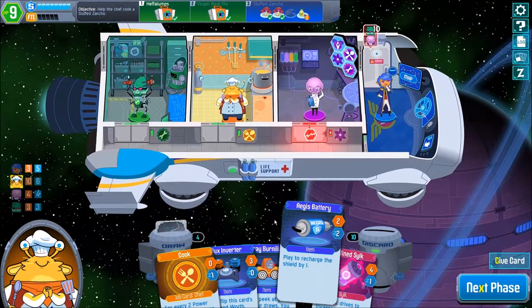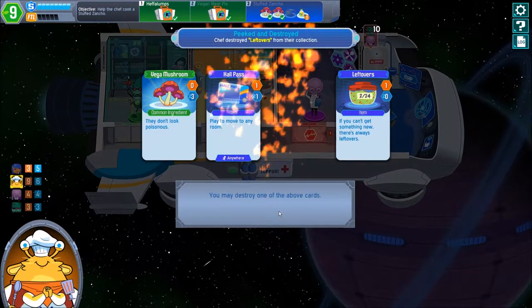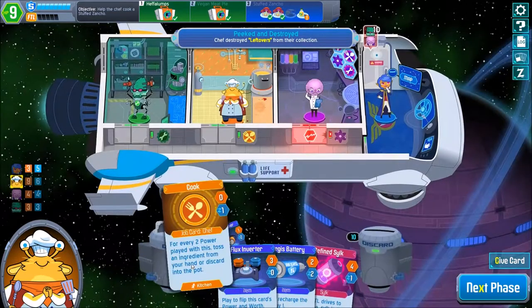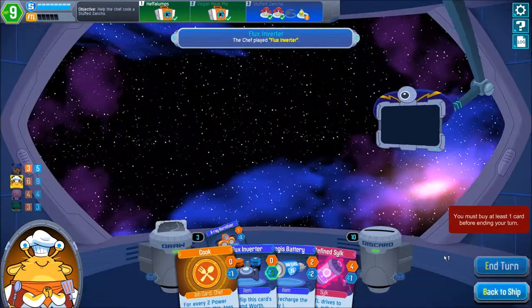Shield is full, don't need the egg as a battery. We could use the X-Ray Granalyzer to granalyze one leftovers here. Would have been nice if it was a Vexel, but still — use the Flux Inverter to get worth out of that and next phase.